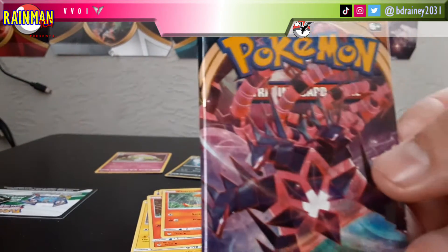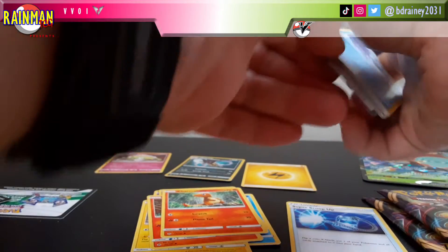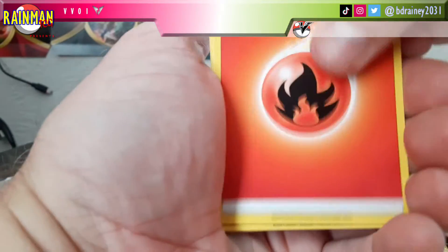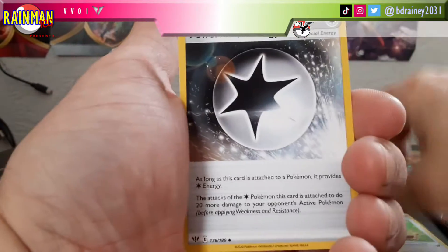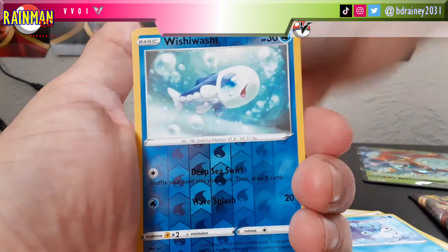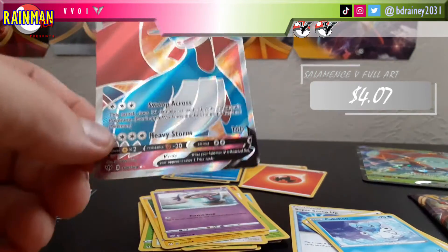Now let's go into Darkness Ablaze — I still have yet to pull the Charizard VMAX. One, two, three, four to the front. Some of these cards look a little worse for wear. Fire! With Carnivine, Cape of Toughness, Powerful Energy, Pikachu, Wimpod, Bumblebee, Mad Party, Toxel, Sinistea, Wishiwashi Reverse Holo, and a Salamence Full Art — I may or may not have this one, I'm not sure, I haven't looked at my cards in a while.